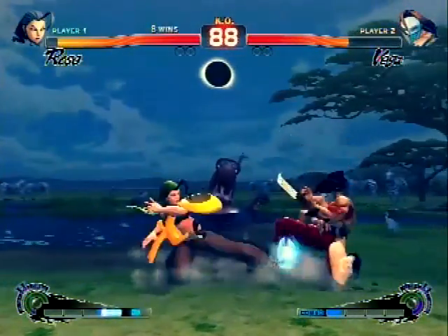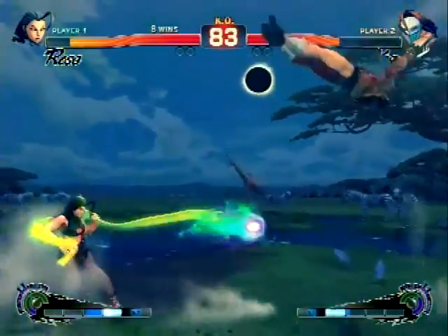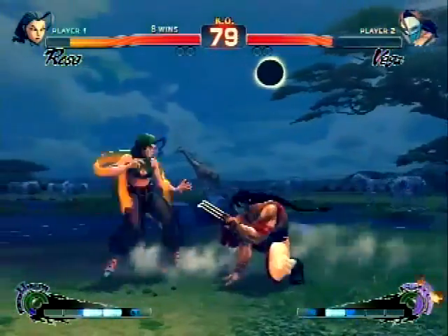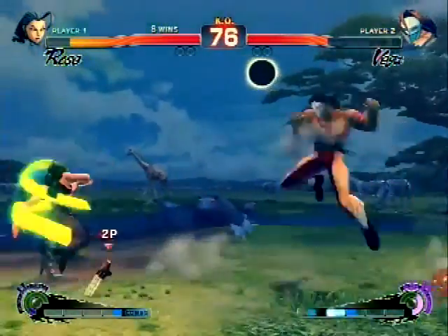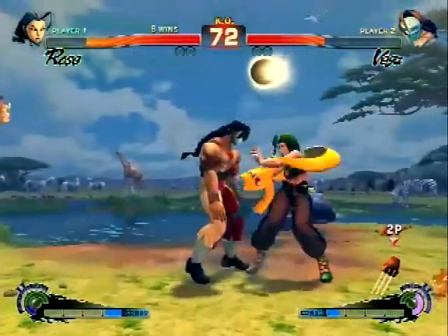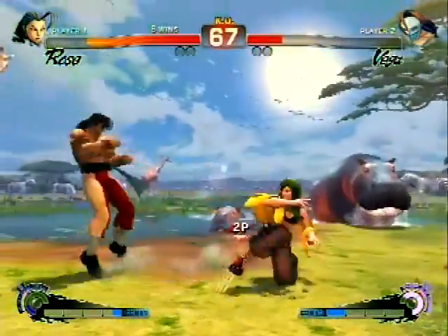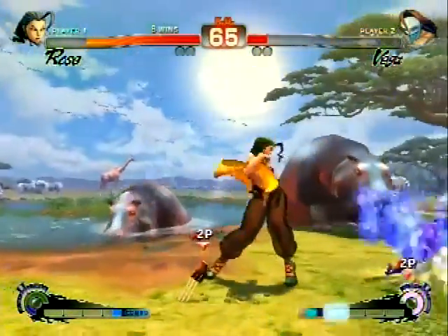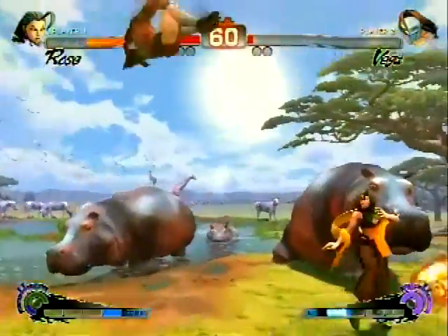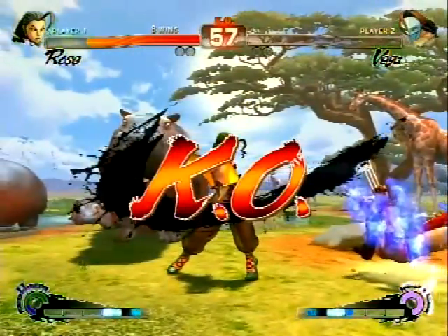Arturo applying some pressure there, playing like the match is free. Nice CX wall. Arturo just being really aggressive, playing like the match is free again — not really caring. Claw got a little buff, but it doesn't look like he has much.